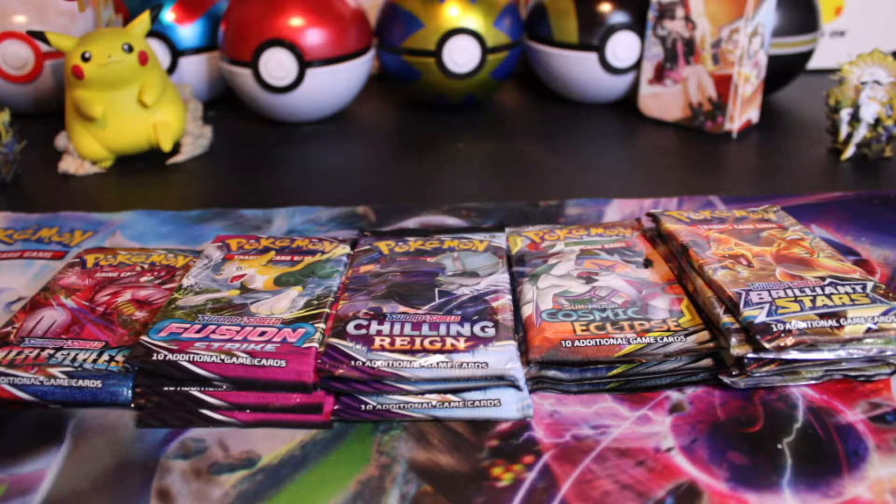Welcome back everyone to another BB Openings. Today we have an assortment of different packs: some Battle Styles, some Fusion Strike, some Chilling Rain, some Cosmic Eclipse, and Brilliant Stars. Leave a comment down below guessing which packs you think will have the best hits.